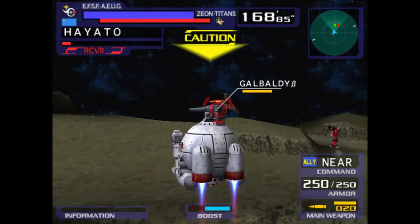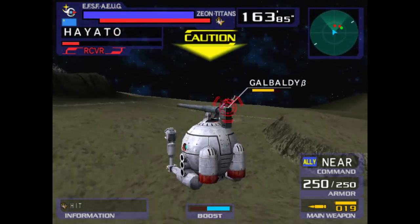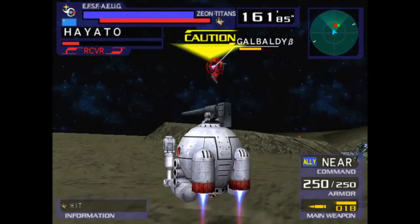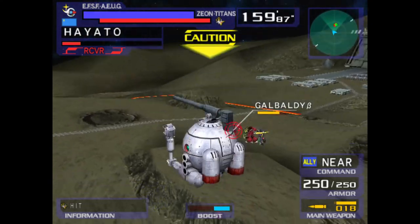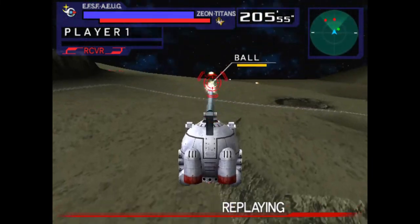The top tier strategy for this machine is not to use it. However, if you are a grade A masochist, you could technically make use of the cannon to support your more powerful ally. In short, the Ball is more of a joke unit than something you'd actually want to use — but couch co-op matches with it could be pretty fun.